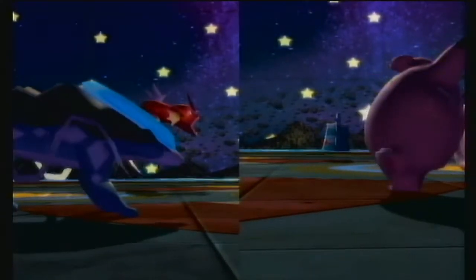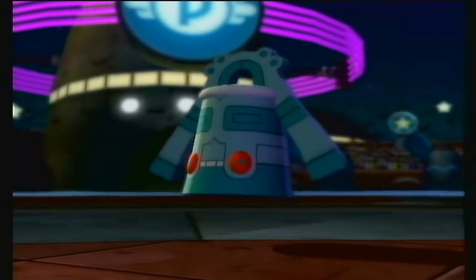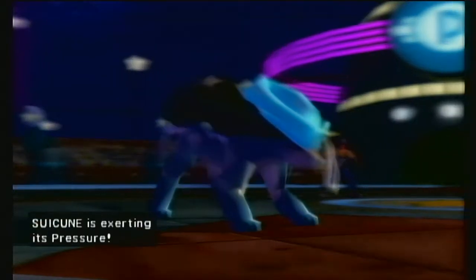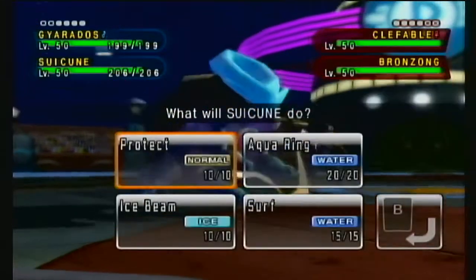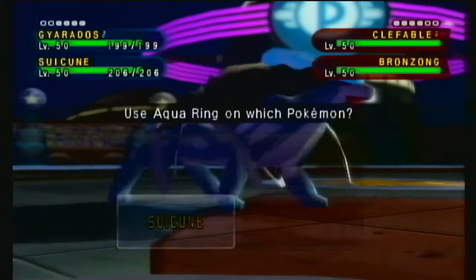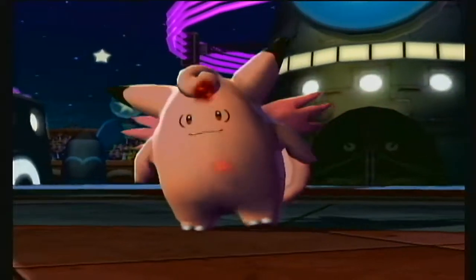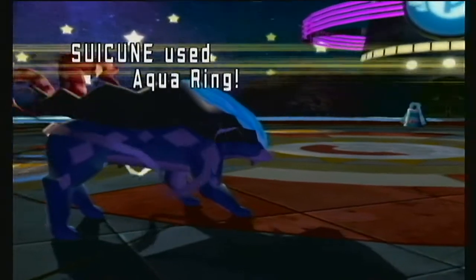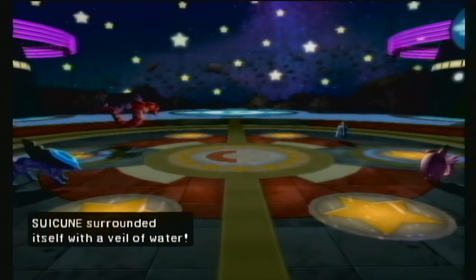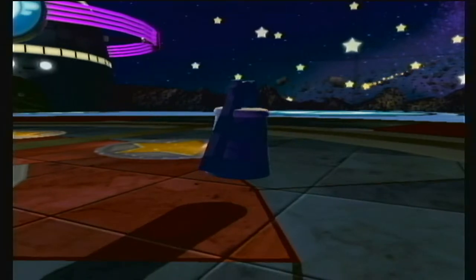Clefable and Bronzong — definitely didn't expect that lead. Pretty simple: we're going to go Taunt into Clefable, and then we're going to lead with an Aqua Ring on Suicune. With Aqua Ring and Leftovers we're going to be pretty bulky. Cosmic Power and Calm Mind — setting up a little bit.